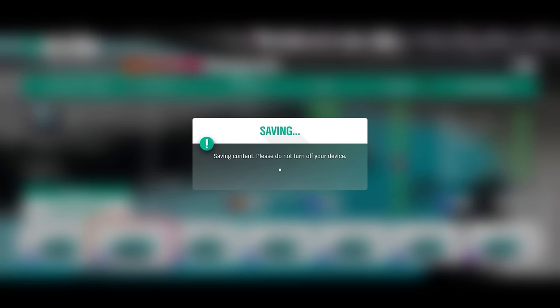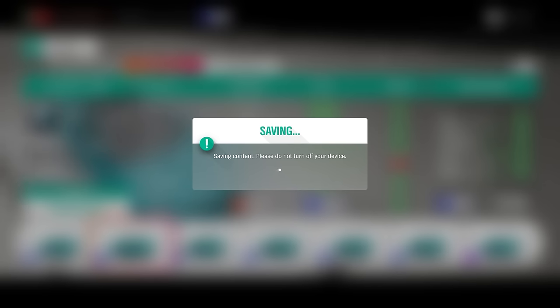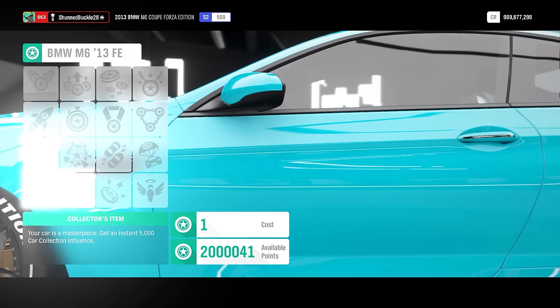The M6 Forza Edition is very cheap — 100,000 to a few hundred thousand credits if you buy it out. First, go find new tunes. You want a high-speed slash drifting tune. I find them by sorting by highest popularity stars — a five-star popularity tune will work well based on community feedback. You'll also need a few skill points to start in order to trick out the car mastery perks, which is essential for the glitch.